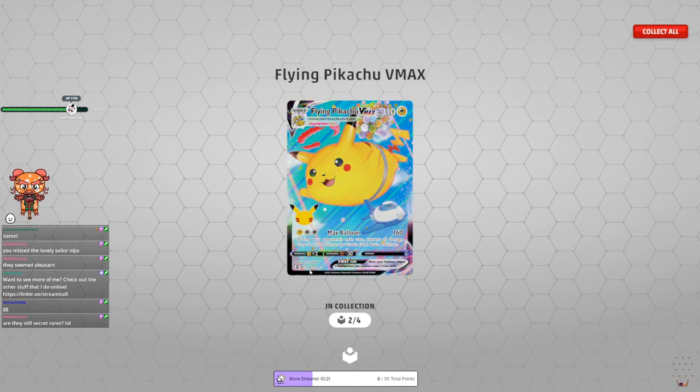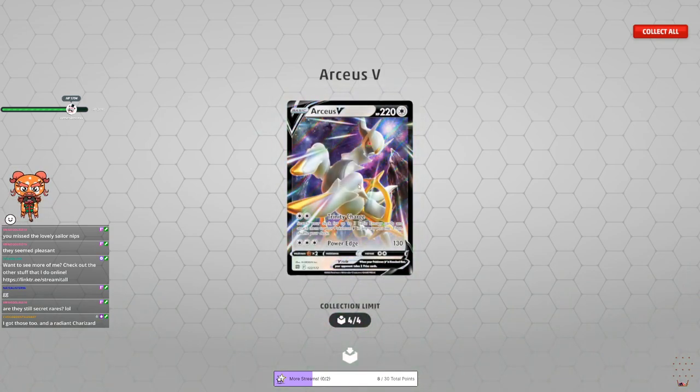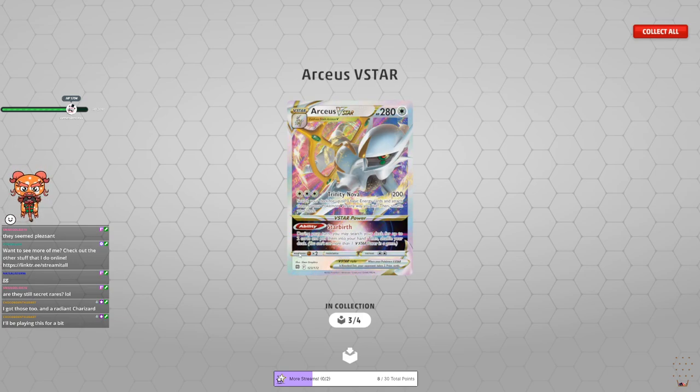It's number 7 out of 25 so definitely not a secret rare — looks like some sort of 25th anniversary set. And a Radiant Charizard! I want a Radiant Charizard — I had a fire deck for a little while that was based off of it. There's the RCSV-Star. Star Birth: during your turn, you may search your deck for up to two cards and put them into your hand, then shuffle your deck — that's kind of cool. Trendy Nova: search your deck for up to three basic energies and attach them to your Pokemon V in any way you like, then shuffle your deck — on top of doing 200 damage. That's pretty damn good, and since it's colorless you could put that into any deck.